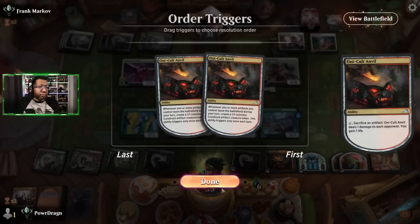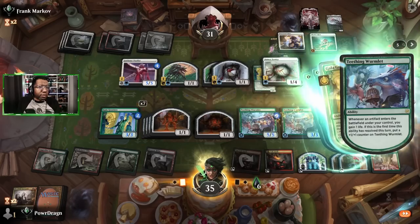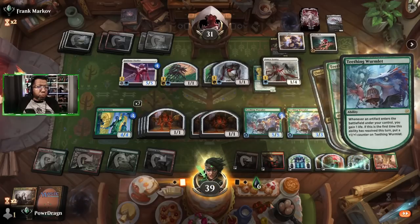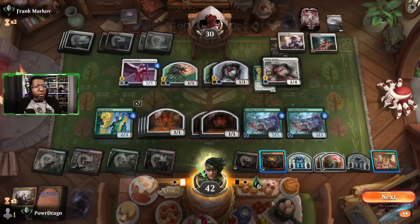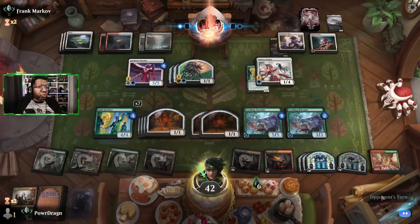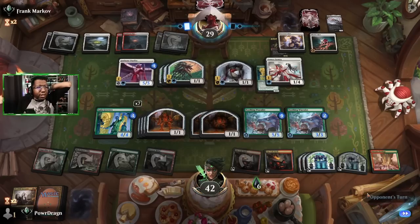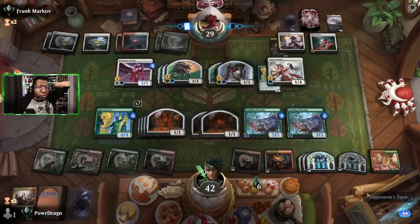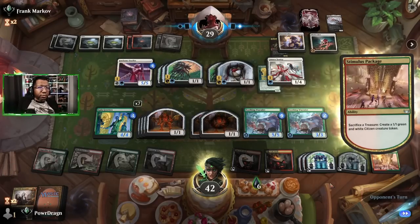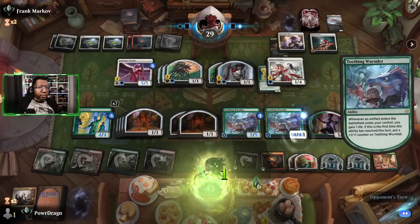Get rid of one of these, get a bigger body - that's more important here. Then we'll just get the other treasure. Soon we will have creatures big enough that we can swing past the Jawbone Duelist. This is a silly game honestly - I was not expecting this, but we did not draw any of our removal cards really except for one Harvester, and that's kind of what got us in this situation. We're gonna sack one of these, turn it into a creature, that's going to make us another treasure. What are you gonna trigger? And then we take our turn.